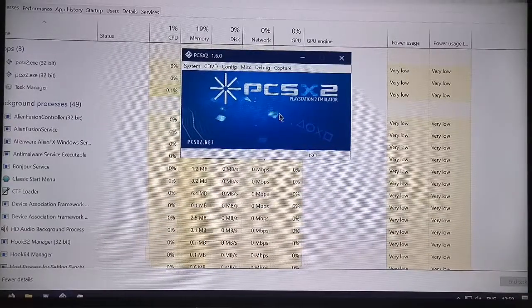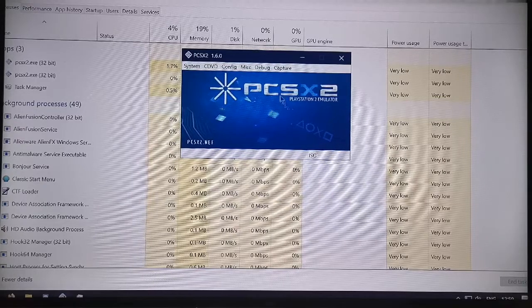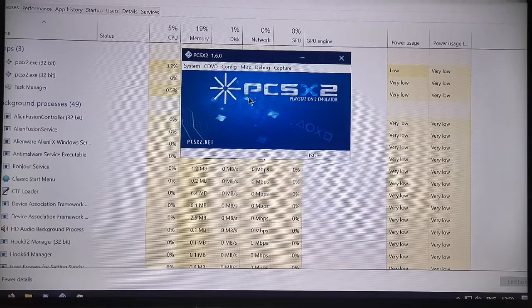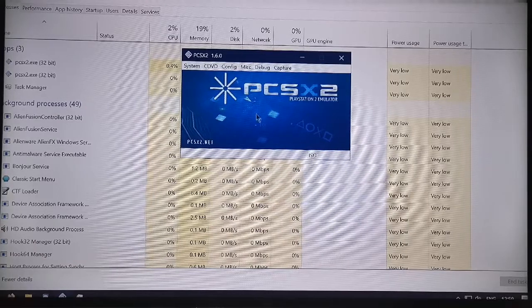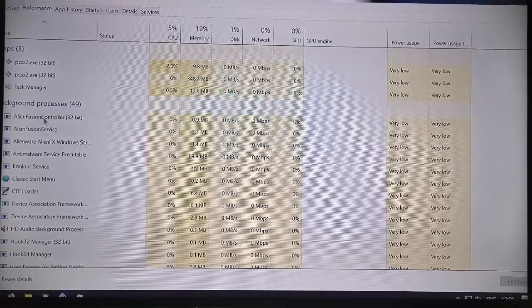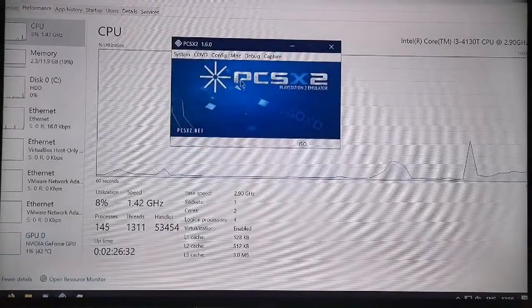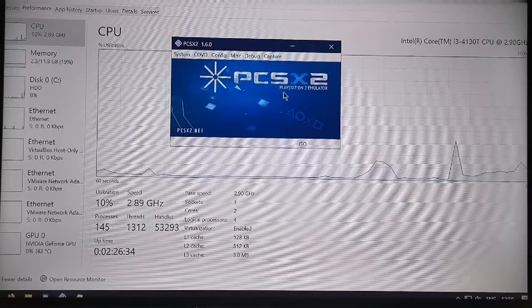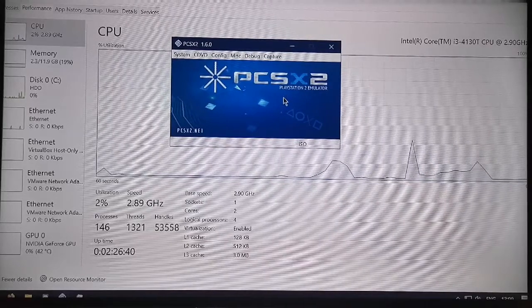Right, you lovely people. Here we go — how well a PS2 emulator can run on a slightly underpowered gaming PC. What is your PC again, Josh? Alienware. It's an Alienware Alpha R1. So you know it's going to be running on this — it's slightly under the specs of a lot of other people's gaming PCs. Just to show you how fantastic something like a PS2 emulator can work on this thing.